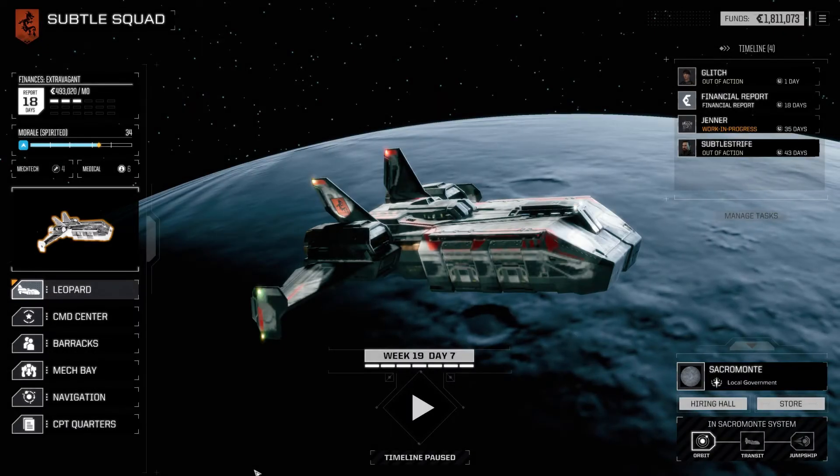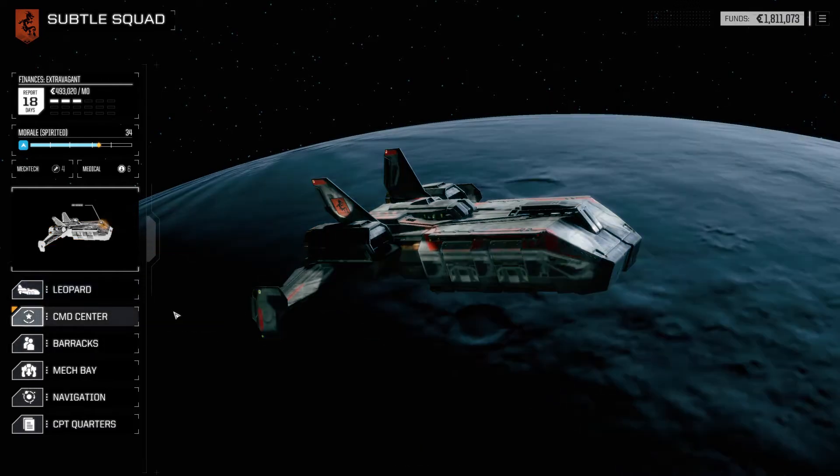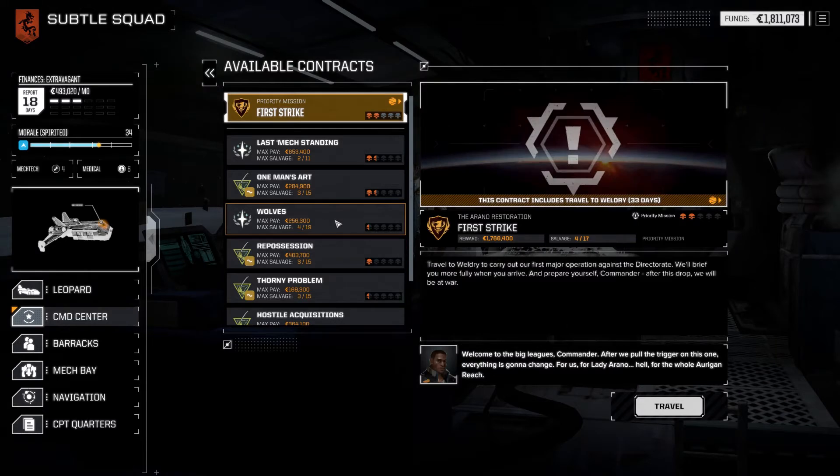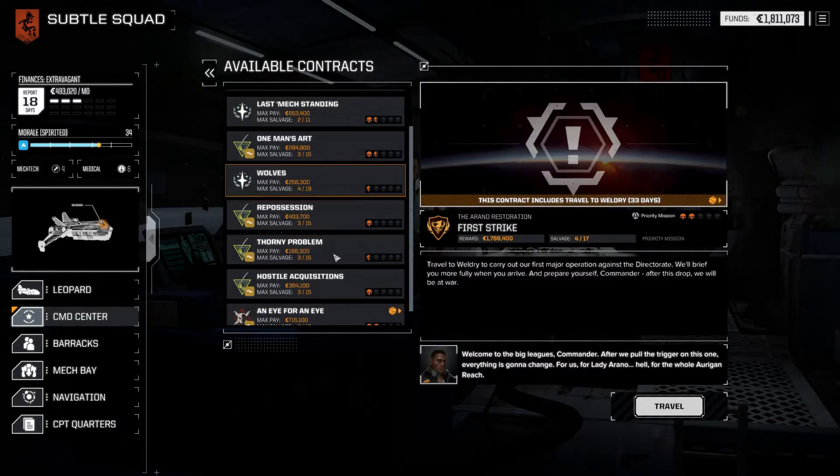Hello everybody, welcome back to Battletech. We have a few smaller, lower difficulty contracts here. A couple of half skulls here, so I'm thinking on this episode I'm going to try and get through two missions in one episode. We'll see if I can pull it off.